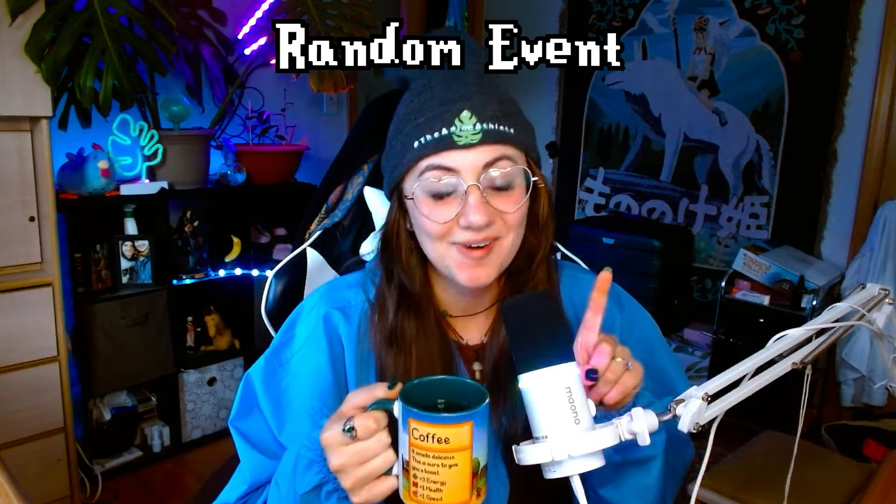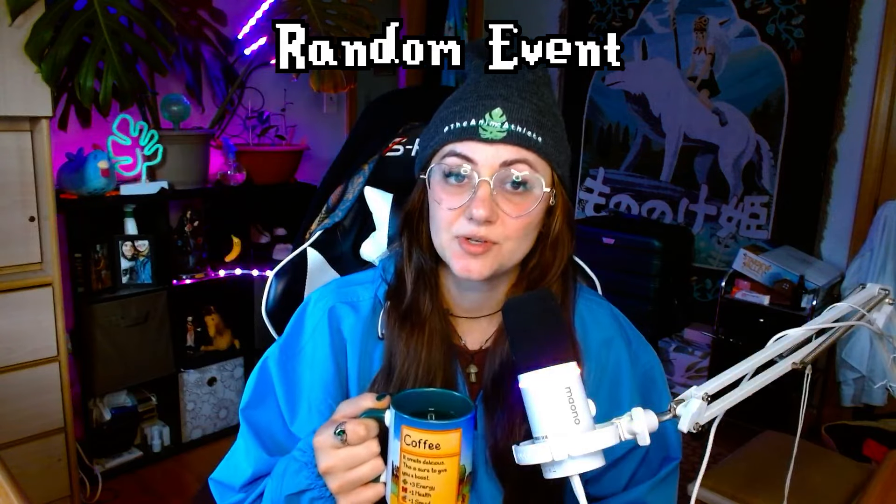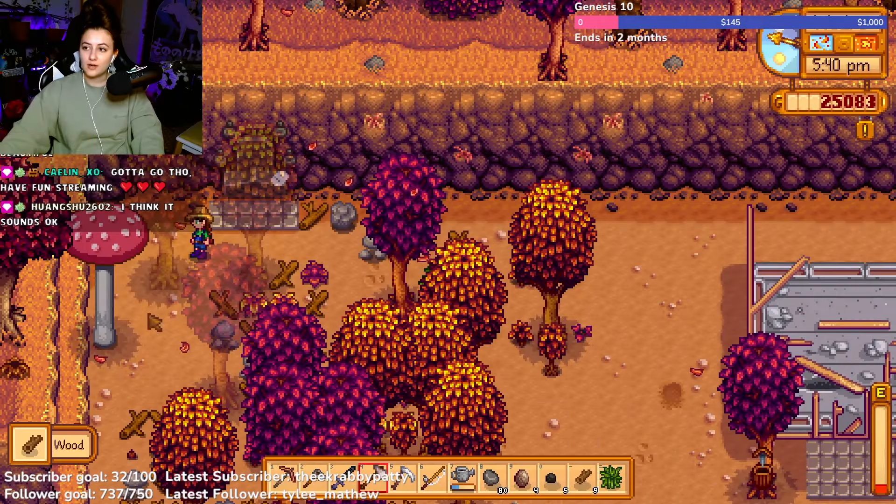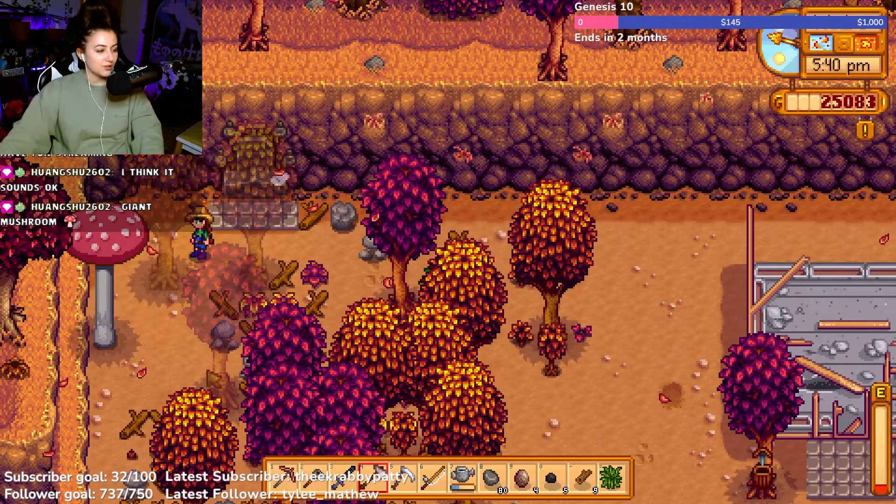There are two ways as to how mushroom trees can form on your farm. One is by complete random chance. A common tree can turn into a mushroom tree due to a rare event in the fall. On each day of fall, starting on fall 2, there is a 5% chance of a spawning event being triggered.